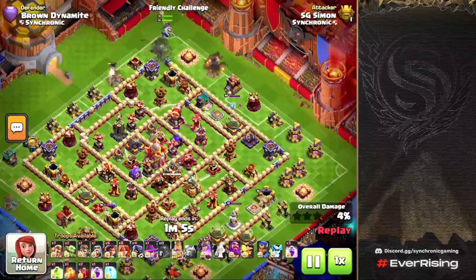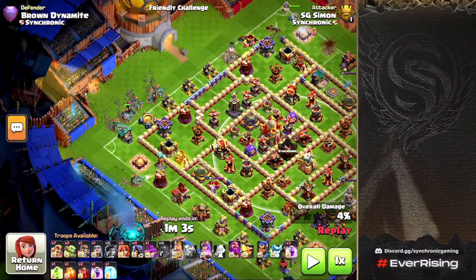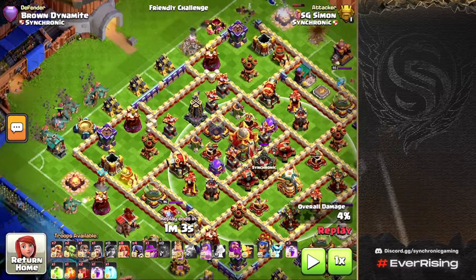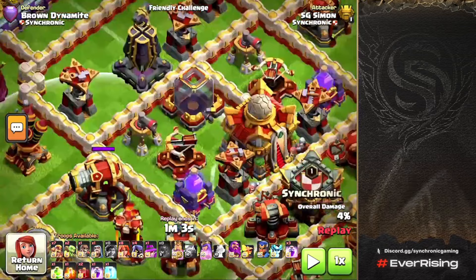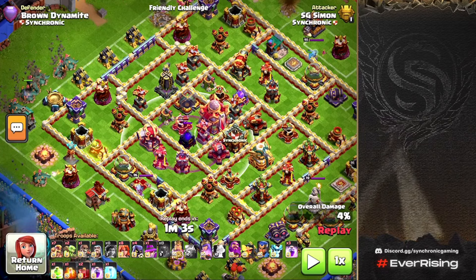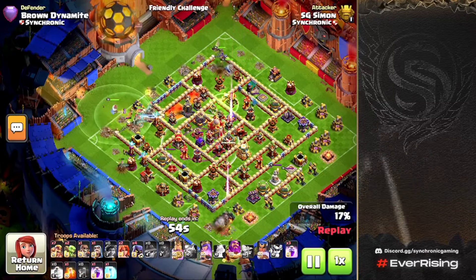We get the King at the 12 o'clock side, the Queen there too, the Siege Barracks at 6 o'clock, and the Root Riders coming in from the 9 o'clock side — the furthest away from the Clan Castle. The main reason: it's most likely a triple Ice Golem CC, and you never want Root Riders stalled up in the core where the Monolith, ricochet, and scatters are buffed by the rage tower. That combination will literally delete your Root Riders off the map.